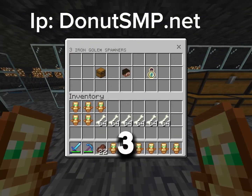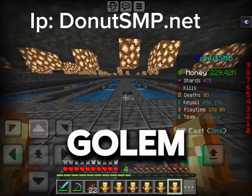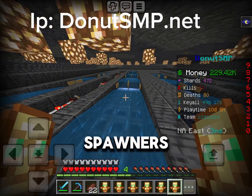I have three iron gold spawners and one in my e-chest, and I use the iron gold spawners to sell for 3k per e-chest stack. I have 10 skelly spawners.